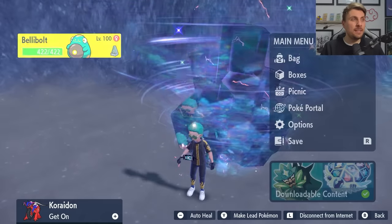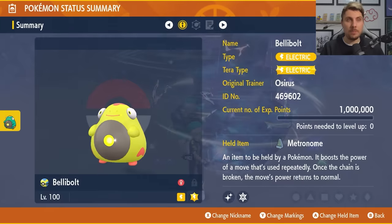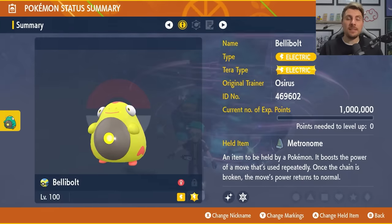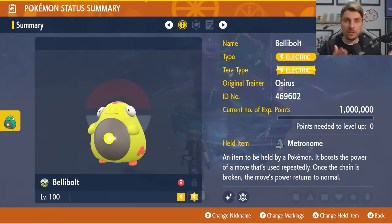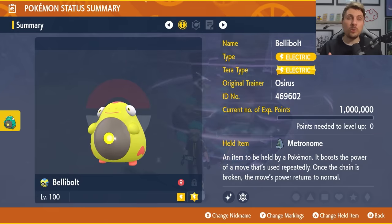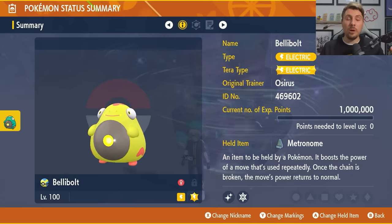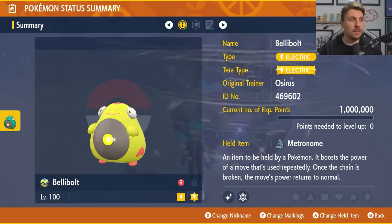The Pokemon we're going to recommend to consistently beat this Blaziken is going to be Bellibolt, for a few reasons. It is accessible to anyone with Scarlet or Violet — it's not a version exclusive — and it is going to be the most consistent Pokemon to take into this raid regardless of the NPC partners you have when you solo this in your game.